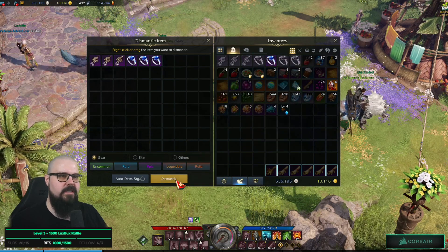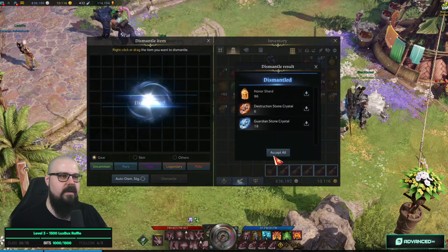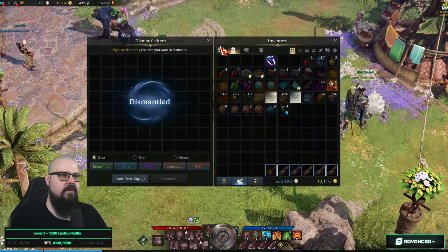I'm going to keep that one to try to sell later, but for everything else I'll just press the dismantle button and disenchant everything. Good to go.